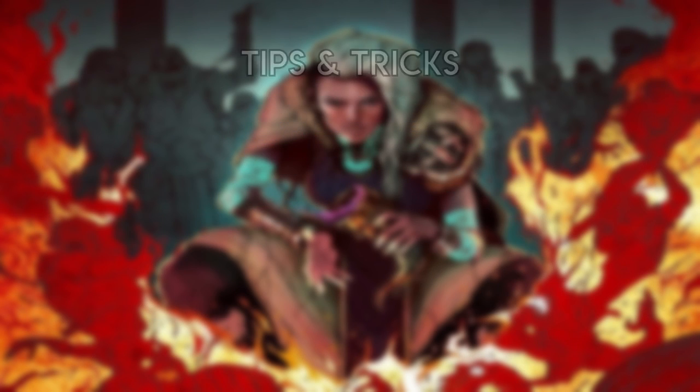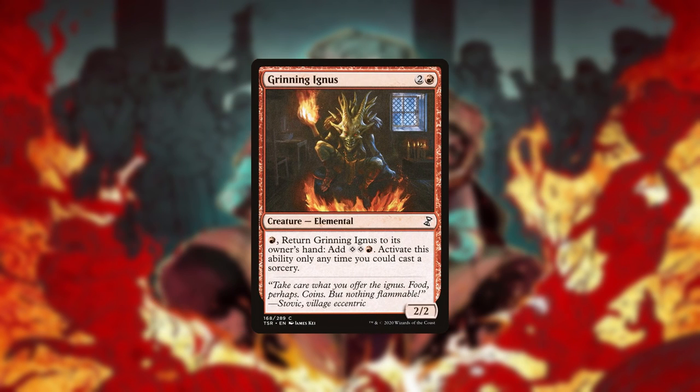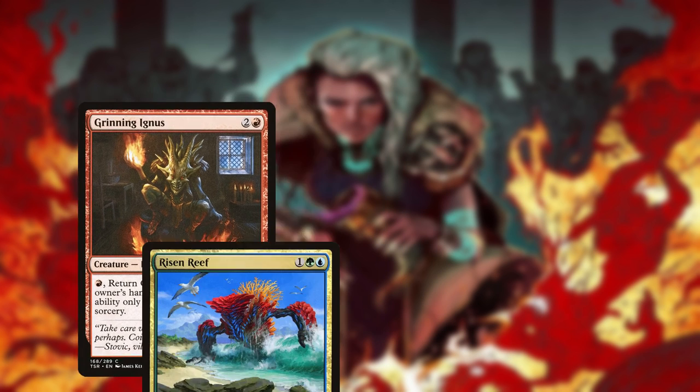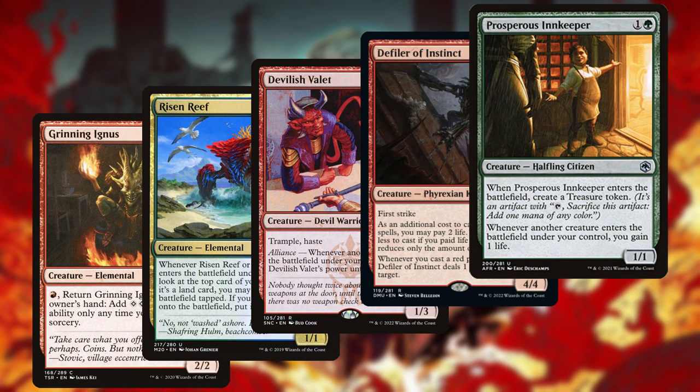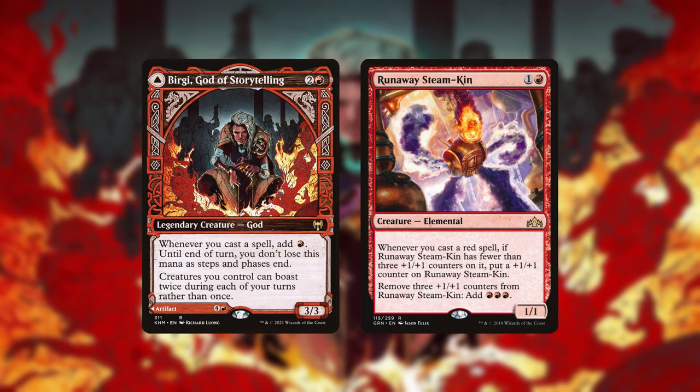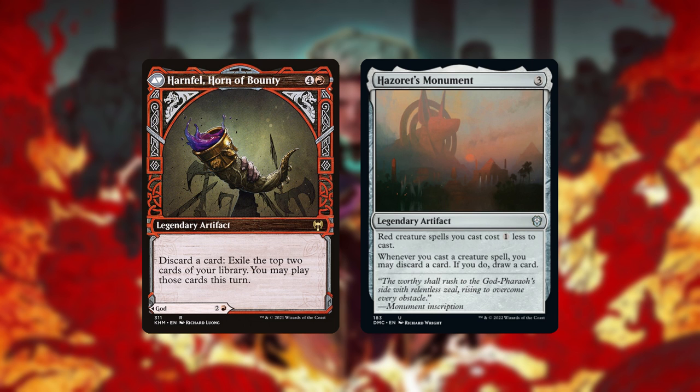Tips and Tricks: Even if you don't have the combo assembled, you can still use Grinning Ignis for value by triggering various creatures multiple times, including Risen Reef, Devilish Valet, Defiler of Instinct, and Prosperous Innkeeper. Similarly, Bergy and Runaway Steamkin can add mana, Bergy's backside generates card advantage, and Hazoret's Monument filters cards.